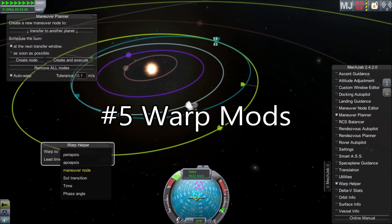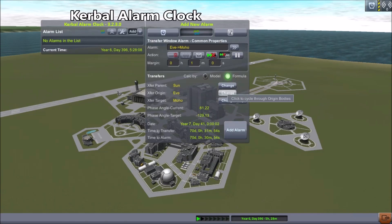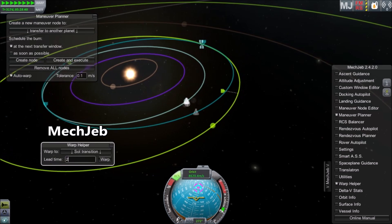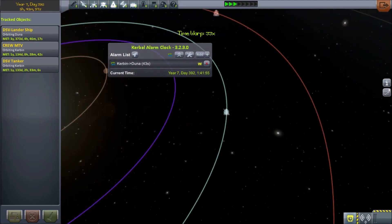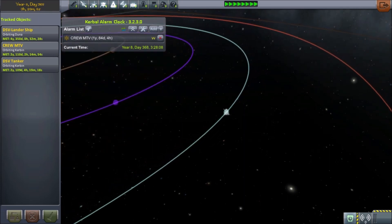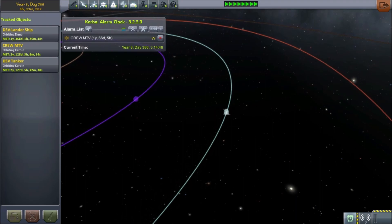Tip 5: Warp Mods. MechJeb and Kerbal Alarm Clock are both really good mods for helping you manage your time warp. They each have some specialized uses, but they're generally useful for the same task — dropping you out of warp at maneuver nodes, or when you've reached other important moments along your trajectory. I recommend using a mod as a warp assistant if you're going to have a long time to warp, or you find yourself warping past your maneuvers or your target.